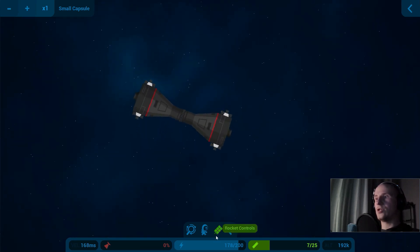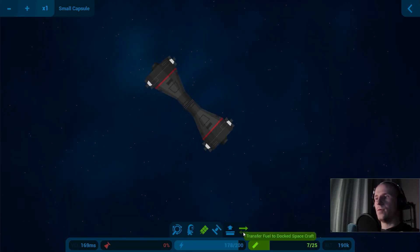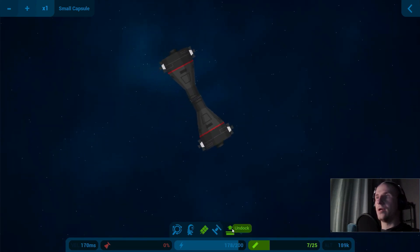You get a little notification. From here, you can transfer fuel, or you can undock as needed.